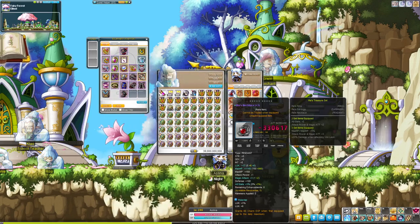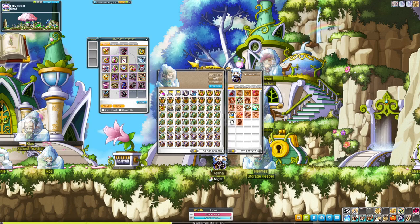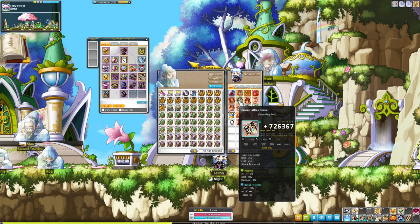Kind of related to making gear — though I don't prefer this route, it is a route you can take — you can cube items like secondary weapons to unique or legendary and get some good lines like attack percent and boss percent. Sometimes those sell quite well in the auction house for popular classes, like Kali right now as a new class, so that would be one I would look at, or other popular classes.